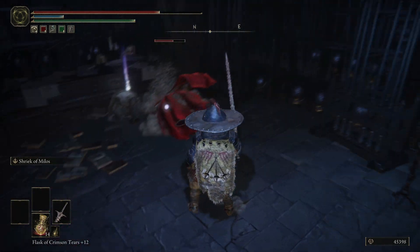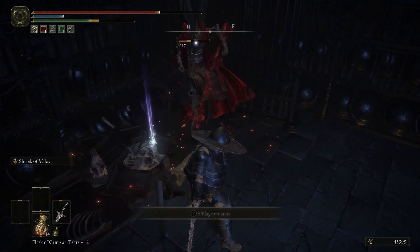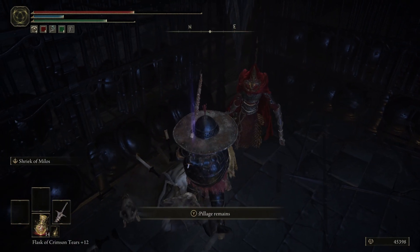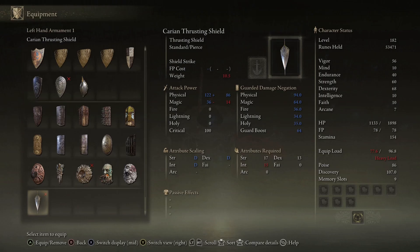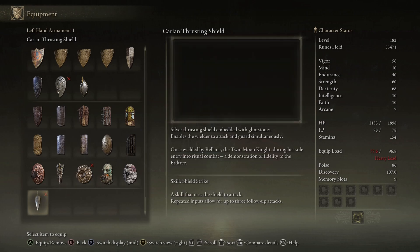We find the Karian Thrusting Shield: 'Silver Thrusting Shield embedded with glintstones, enables the wielder to attack and guard simultaneously. Once wielded by Rolana the Twin Moon Knight during her soul entry into ritual combat, a demonstration of fidelity to the Erdtree.' So it's an attacking shield — obviously you're not going to get 100% block out of it, but you'll get damage as well as some blocking. If it has decent scaling, that could actually be fairly interesting especially if you're a more defensive player.